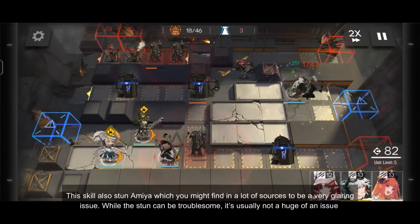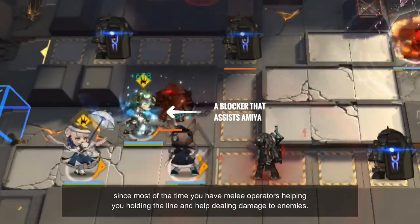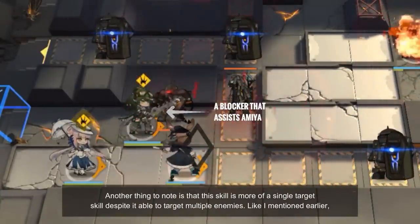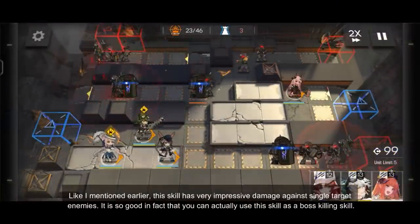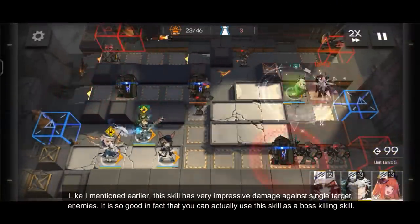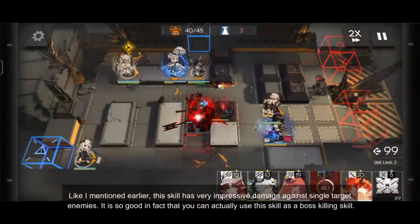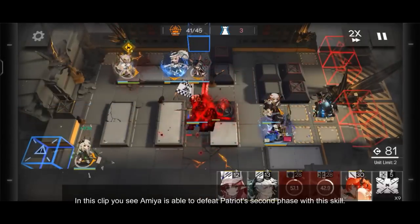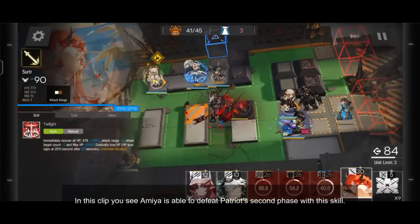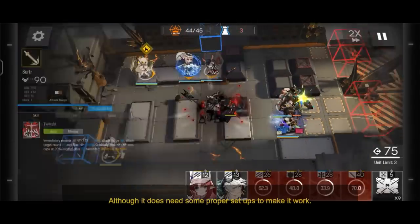This skill also stuns Amiya, which many sources cite as a glaring issue. While the stun can be troublesome, it is not a huge issue since most of the time you have melee operators helping hold the line. Another thing to note is that this skill is more of a single target skill despite being able to target multiple enemies. Its damage against single target enemies is so impressive, in fact, that you can actually use this skill as a boss killing skill. In this clip, you see Amiya is able to defeat Patriot's second phase with this skill — yes, it's actually that good, although it does need some proper setups to make it work.